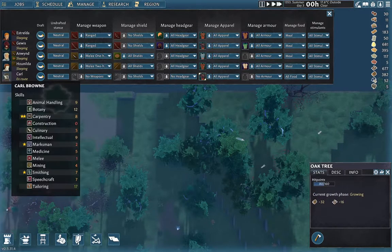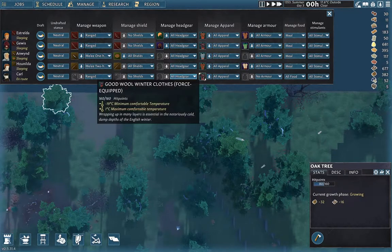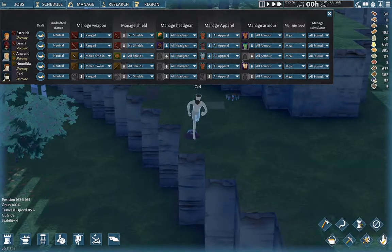What are his stats? Marksman two. Melee one. Might as well give him a ranged weapon. We can't do shields there. We'll do all headgear, all apparel. We're going to un-force that. We're going to do all armor. We're going to do prepared meals. Now we want to find him, and we'll allow that so somebody will pick it up.